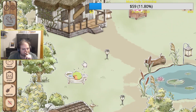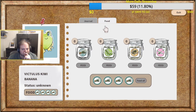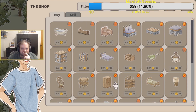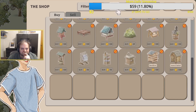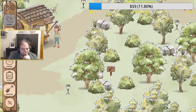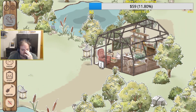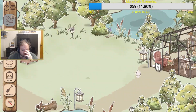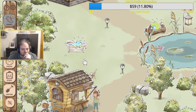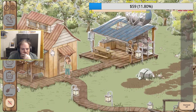And now we turn to Kamaeru: A Frog Refuge. This is a kind of cozy management sim-esque game. You have decided to team up with your childhood friend to start a frog sanctuary. And to do that, you must build various places for your frogs to come, relax, and hop around, feed them various assortments of bugs to get them happy, and try to build back the native land and marshlands along the way.